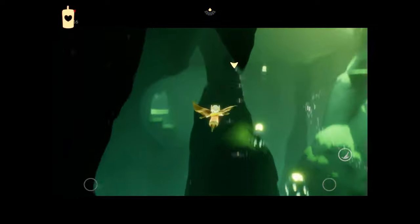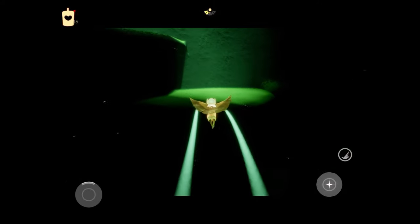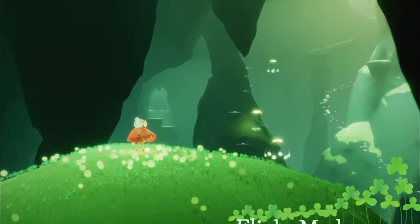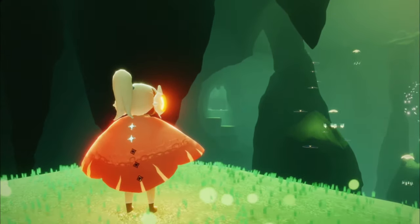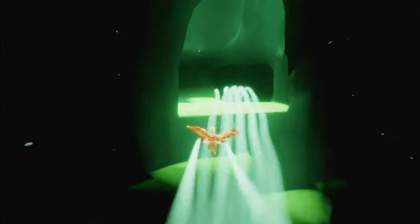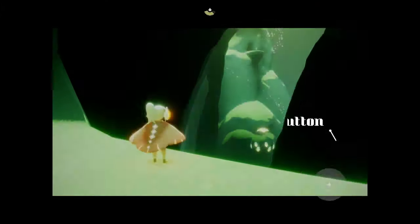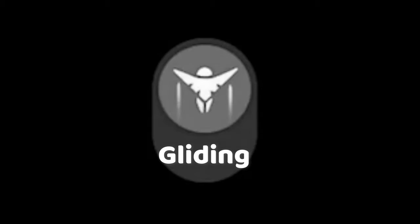After getting more flight power, flying can still be a bit tricky. Certain areas that are harder to reach might make you use up all your energy — sometimes you just can't get up there. There are two types of flight modes, and understanding them will help you to save as much wing power as possible. The button that toggles between them appears on the right side whenever you're up in the air. I call them gliding and flapping.